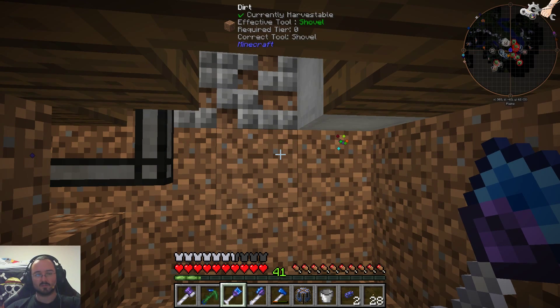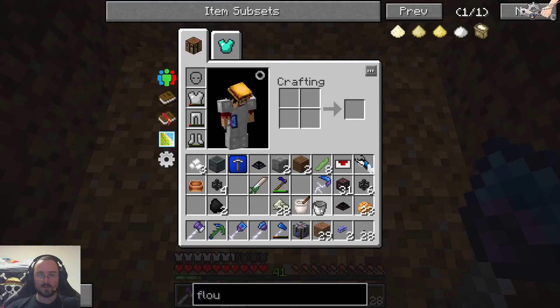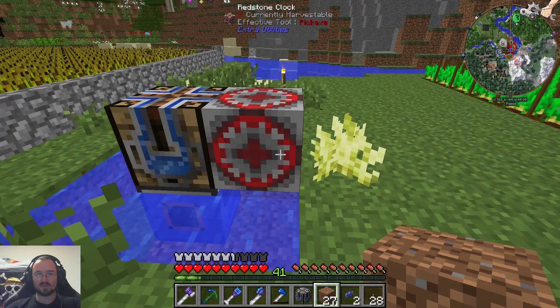Then I still need the flour from somewhere else. It's harder than I thought to make beef wellington. So we can do this — let's keep the hole right here. We need a second setup like this one.